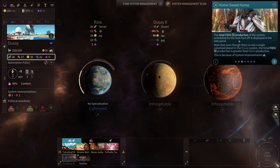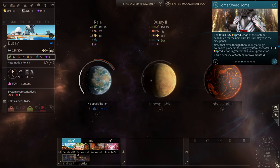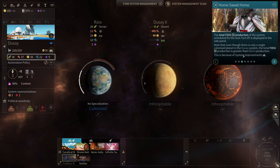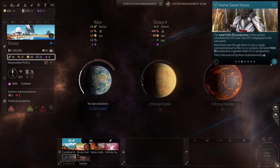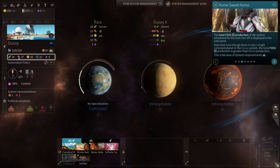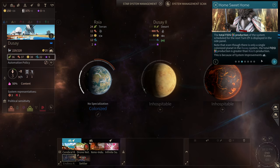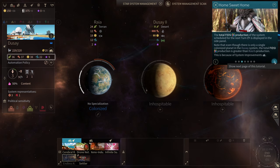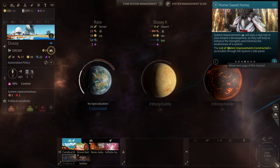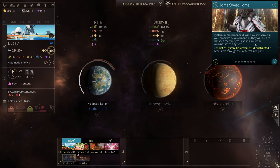The total FIDSI production of the system scheduled for the next turn is displayed in the side panel right here. Note that even though there is only a single colonized planet in the To'Say system, the total FIDSI production is greater than Raya's production — this is because of system improvements down here, represented by this icon. Icons and colors in Amplitude Studios games are really important and once you learn how to read them it's actually faster and can help speed things up in certain situations. System improvements will play a vital role in your empire's development, enhancing the strengths and minimizing the weaknesses of a system.